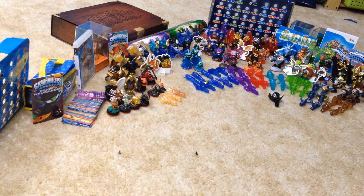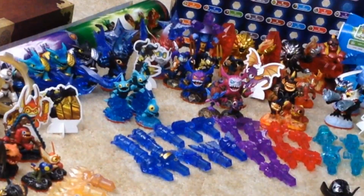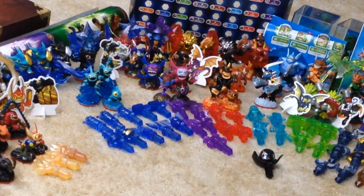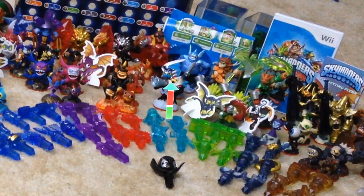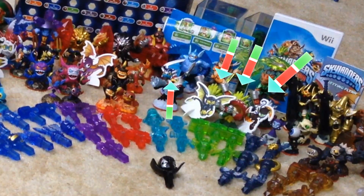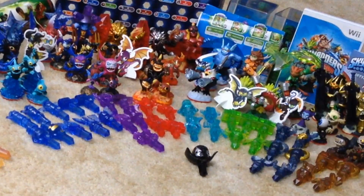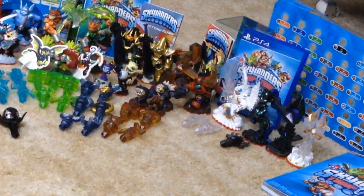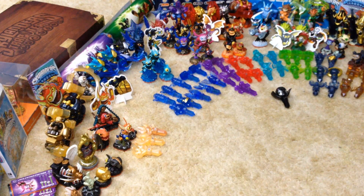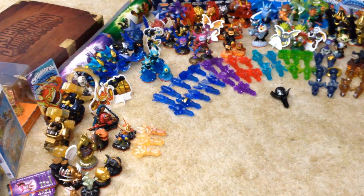For the core characters, we have Chopper, Tread Head, Deja Vu, Legendary Deja Vu, Cobra Cadabra, Torch — you can't quite see her back there — Trailblazer, Blades, Food Fight, Dark Food Fight, Funny Bone, and Fist Bump.